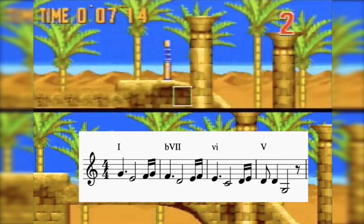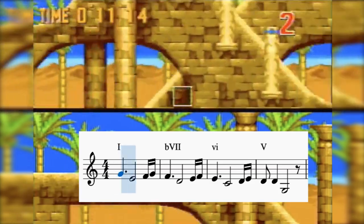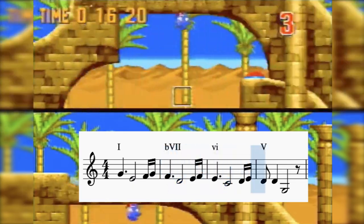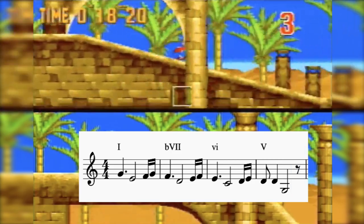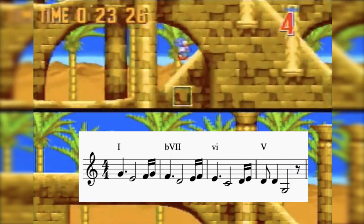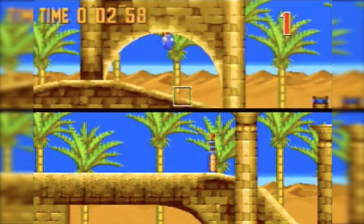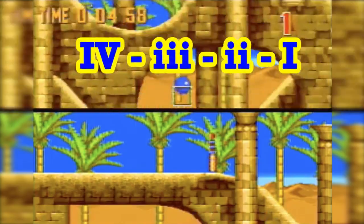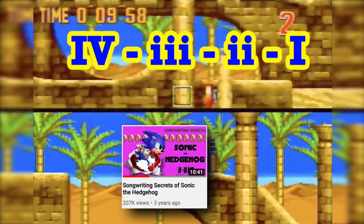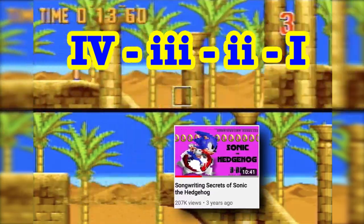The chord progression employs a standard 1, b7, 6, 5 progression — which, on its own, is nothing revolutionary. However, it's the way section B geniusly leads into section C that really impresses me. Section C's chord progression is a 4-3-2-1 walkdown, the same one that 8-bit Music Theory talked about in the Sonic video, in which he illustrated how it's utilized on multiple occasions in Sonic 1's soundtrack.